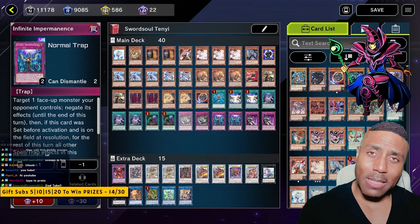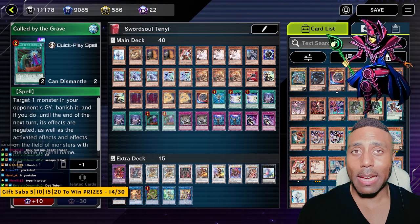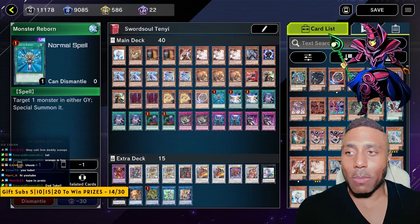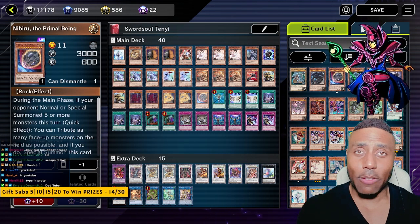We're also playing Infinite Impermanence to stop some plays, and Call by the Grave to stop those pesky Ash Blossom plays. And of course, Monster Reborn and Nibiru. We haven't gotten a chance to summon Nibiru because literally everybody scoops.